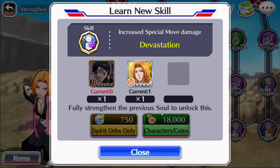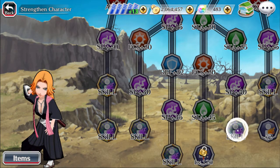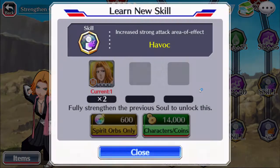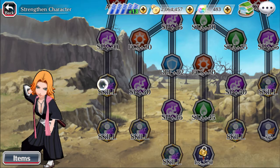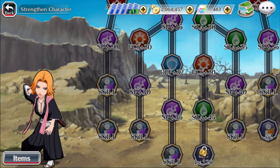Special move damage is her skill on this one. It's pretty nice — you only need one of the 5-stars and one of the other one. She has 6 skills total. Next is add defense debuff ability to special move — that's actually really, really nice, I'm going to go for that one first. And last but not least, strong attack area of effect, which takes 2 cards. I think I'm going to go down this line first, maybe grab the flash step since that only needs 1, because 4-stars are really easy to get — it's the 5-stars I've got to worry about.